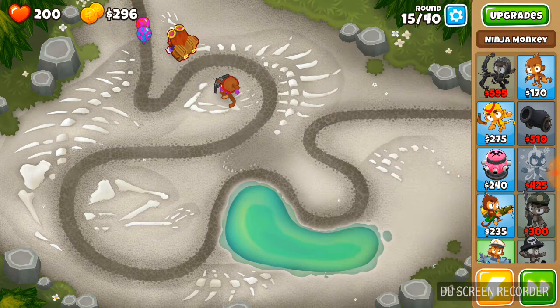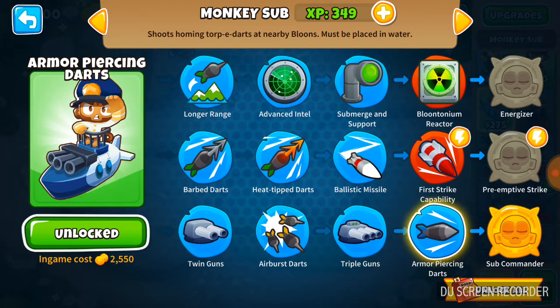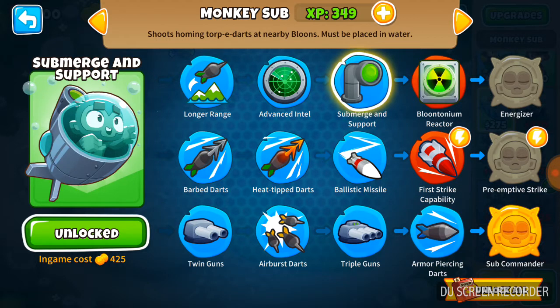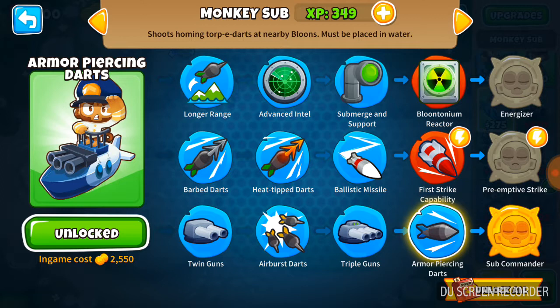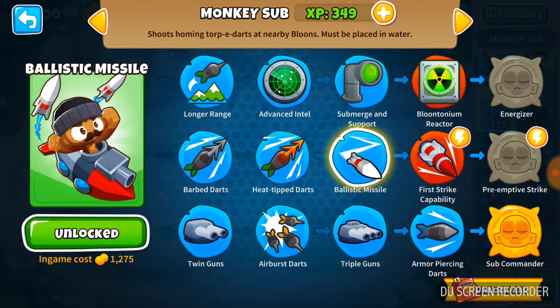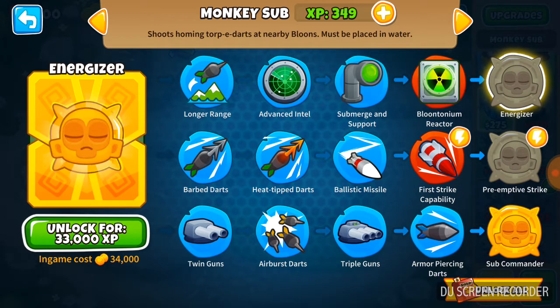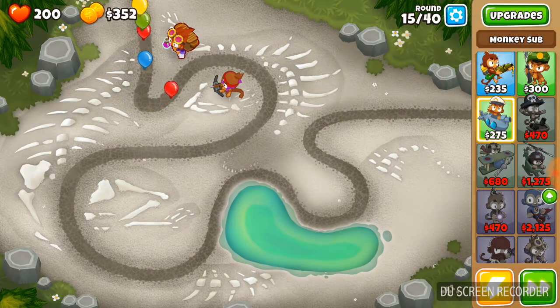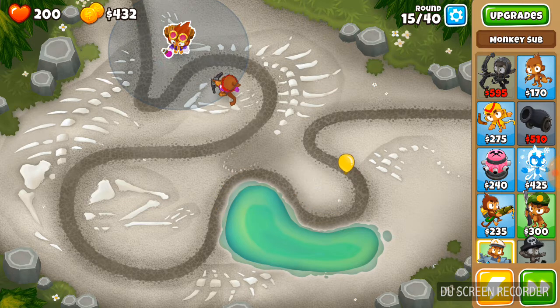I love the alchemist - it's so good. For every tower, I'm pretty sure there's one new path. Instead of having two paths they added a third, so twin guns becomes triple guns with armor piercing darts, ballistic missile for strike capability, submerge and support with bloon turning reactor and energizer. Homing torpedo darts and neo wings - that's pretty good. I'm probably starting off for that. And all the normal upgrades are kept.